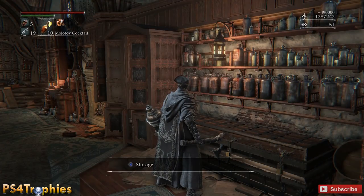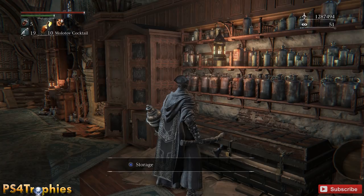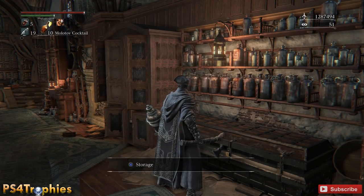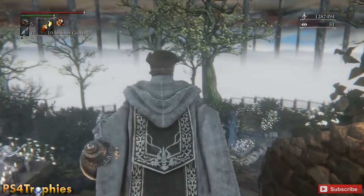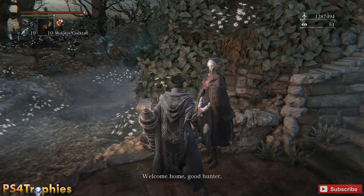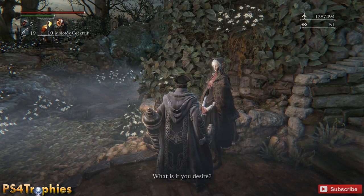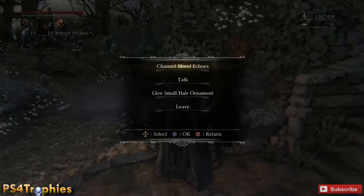Blood echo is the currency, and it's also what you use to level up your character. I'm going to go to the Doll — whatever her name is — talk to her, and now I can take all these points and level up my character. I was level 67.